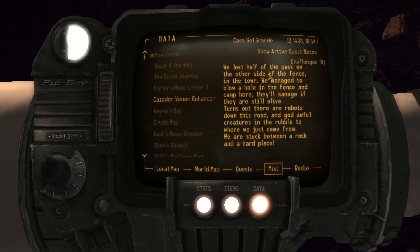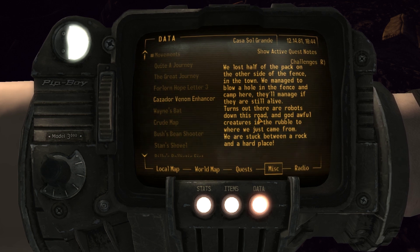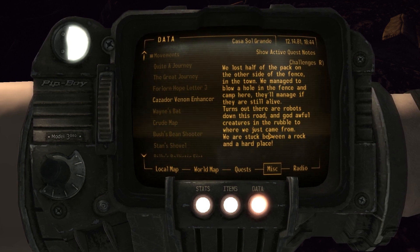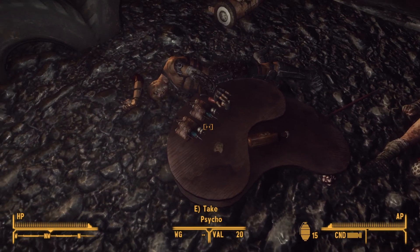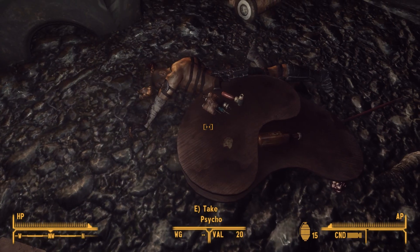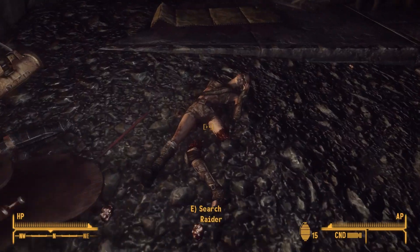Movements. We lost half of the pack on the other side of the fence in town. We managed to blow a hole in the fence and camp here. They'll manage if they're still alive. Turns out there are robots down this road and god-awful creatures in the rubble to where we just came from. We're stuck between a rock and a hard place. Get your hand off - you didn't wash your hands.